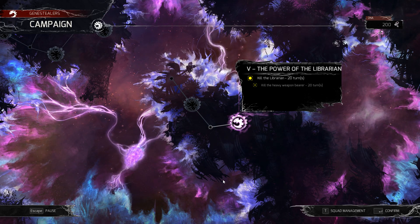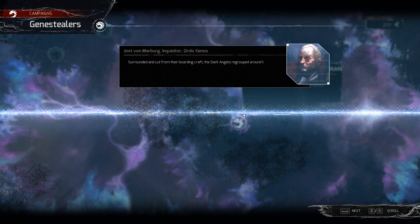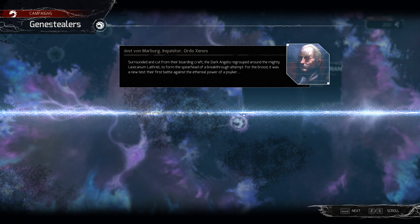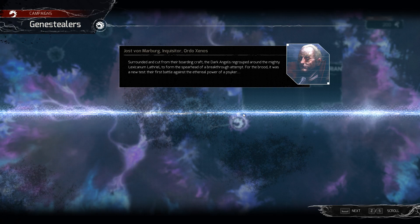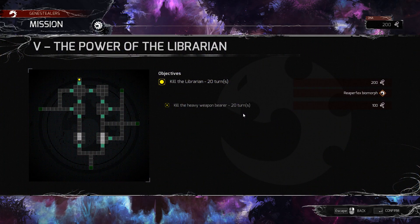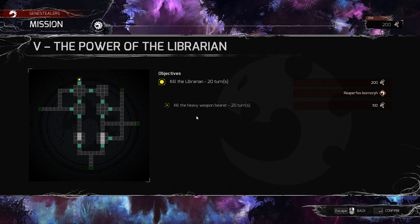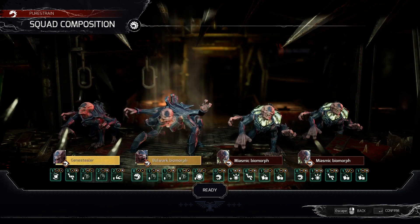So we're gonna be jumping straight into this. Kill the librarian, and a bonus to kill the heavy weapon bearer. I'm gonna stick with our current setup.